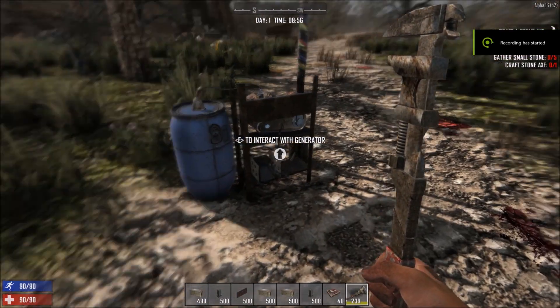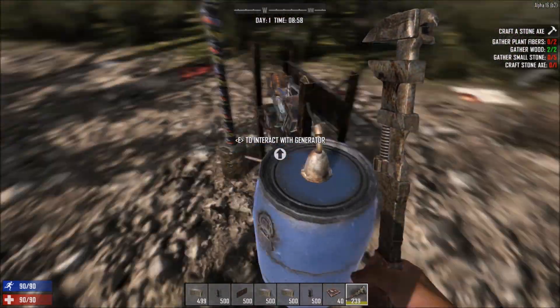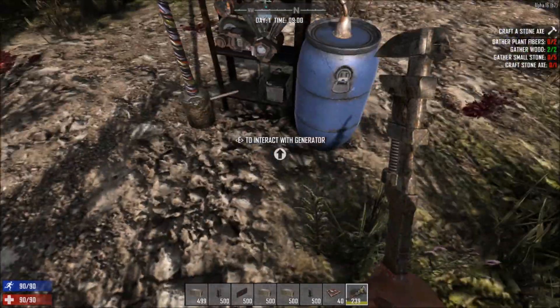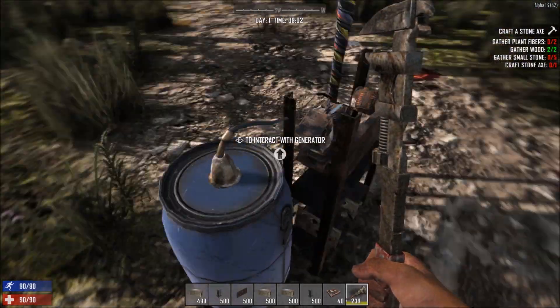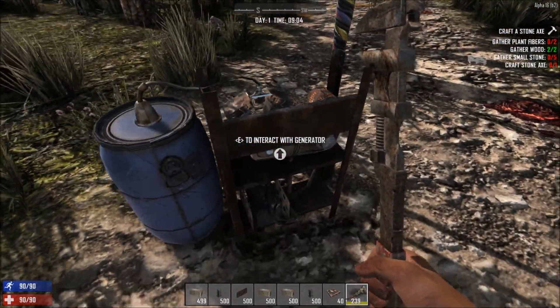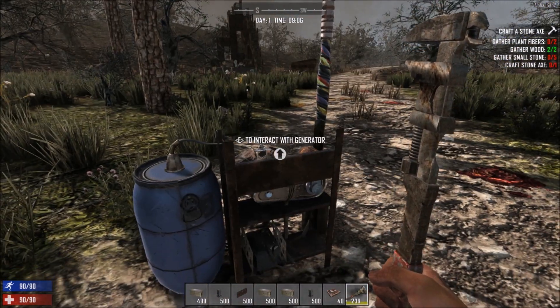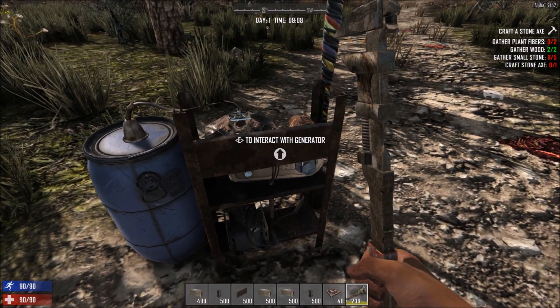This is my first time even looking at electricity. This model didn't make the cut — it was a generator that was done but we don't really like it, so we've got a new one being made that looks a little more traditional. Let me show you how it works — or let me try to figure it out while you guys watch me stumble and bumble. So this is a generator.